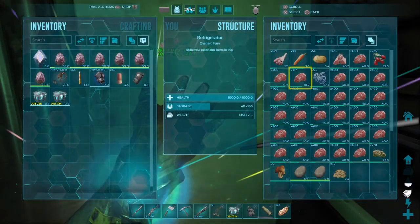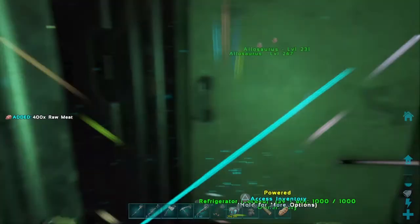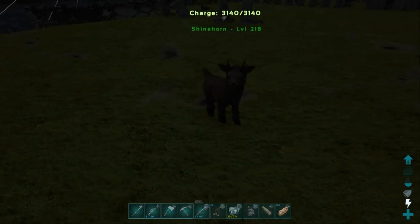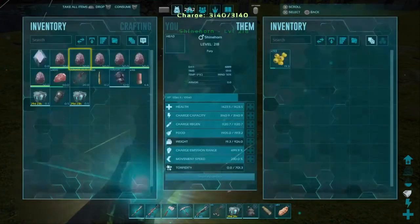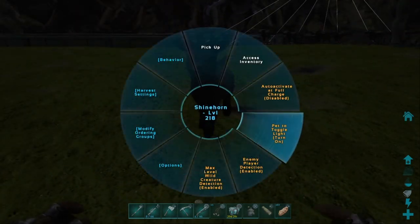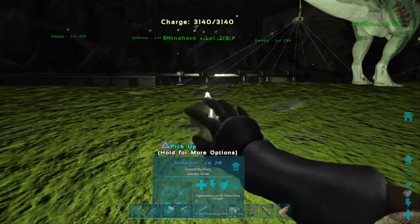It's also best to use rock drakes because they won't aggro to you if you're on a rock drake. That makes it a lot easier to actually tame them. Let's get some food for my rock drake. You're also going to need a glow pet, because you're going into the blue zone. I've got a wonderful shine horn here - absolutely adorable, aren't they?